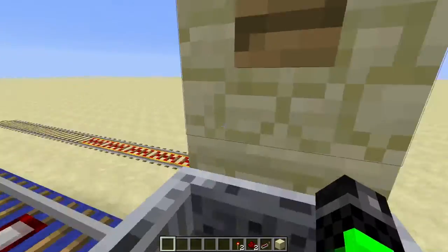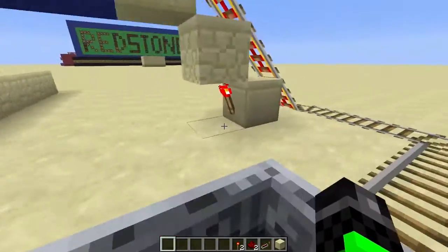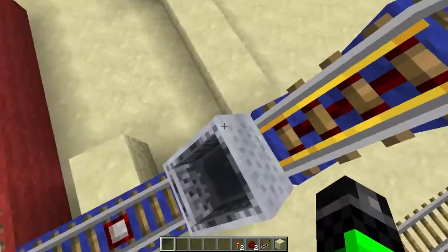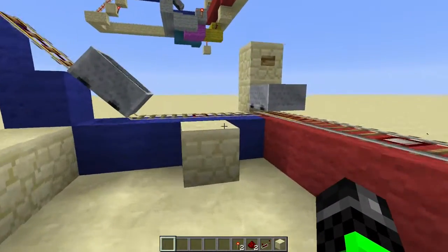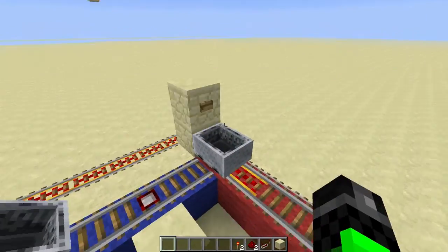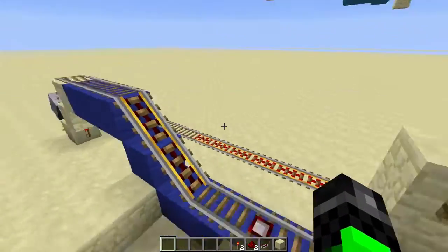So you get in. This would help if I really had my friend here. You get in and yeah, you're coming around. You're at your other station. You're coming home now — oh, there's someone else in the station though. So you stop here, hop out, and you're good. Look, no collisions! Then this person goes, and then the next cart pulls in, ready for the next person.